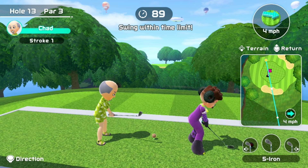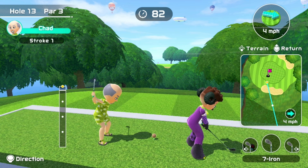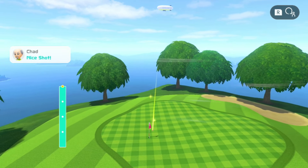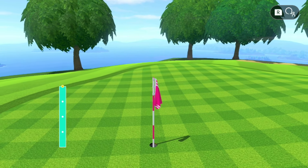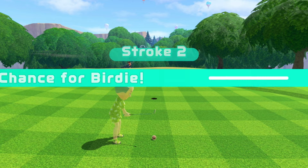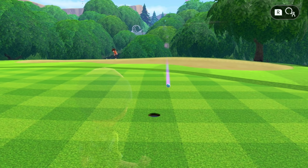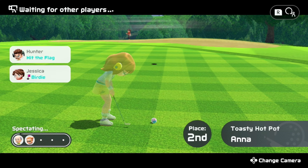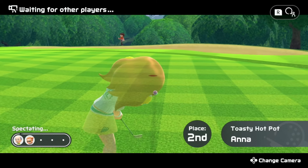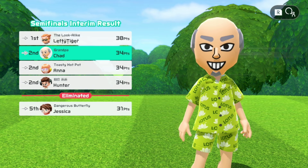We are on hole 13. PTSD almost. Same strategy — full power 7 with spin. No hole-in-one, but close enough. We better birdie this, not like last hole 13 where I literally parred it. Looks like we get to see Anna summon the putter to the battlefield. Five birdies — this game is pretty close, pretty darn close.